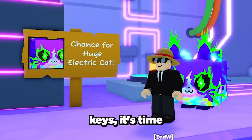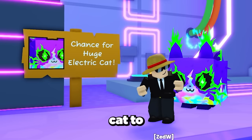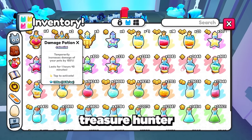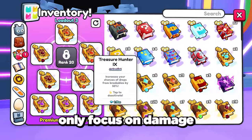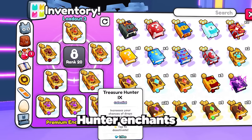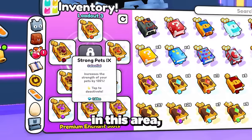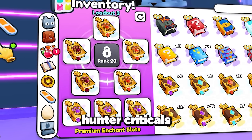Now when you have got one or more hideout keys, it's time to unlock the hideout area and start grinding for the huge electric cat. To massively increase your chances, make sure you use the highest level treasure hunter and damage potions as well as all previously mentioned fruits. For enchants, only focus on damage and treasure hunter enchants. Sadly, chest mimic and other chest-spawning enchants don't work in this area, so only focus on getting a full setup of treasure hunter, criticals, and damage enchants.